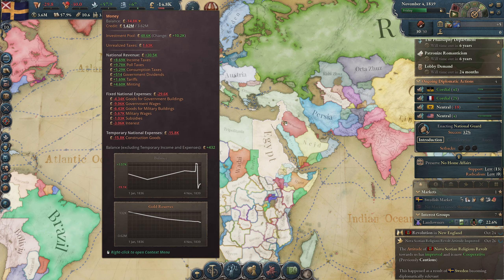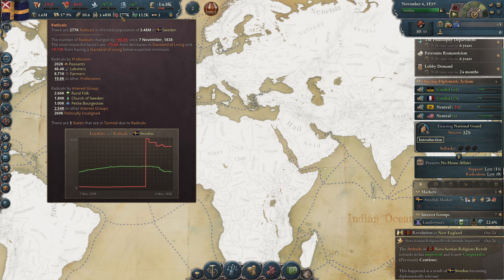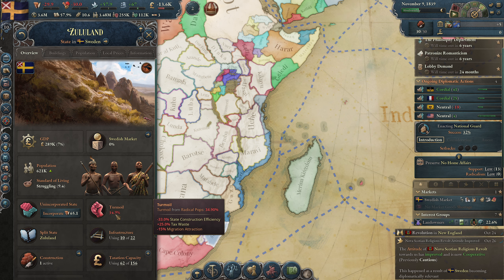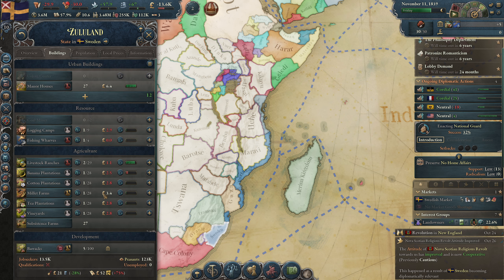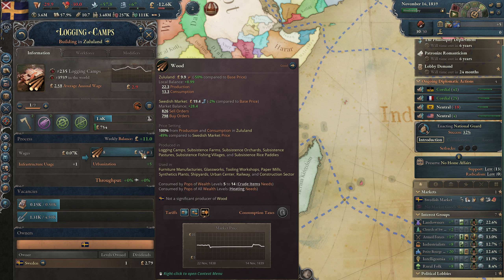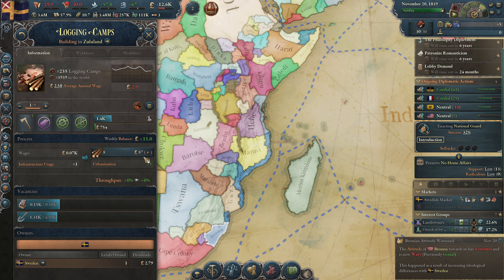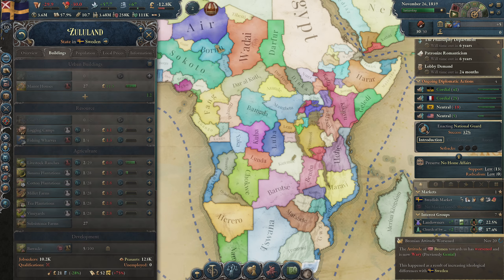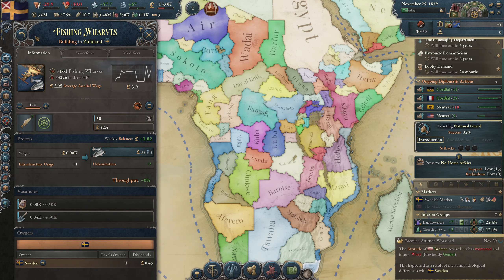Our money situation is not so great. The turmoil in the colony is slowly going away. When Zululand has access to my markets people will become happier — locally they don't need to trade, but on my market they can sell a little bit more easily.